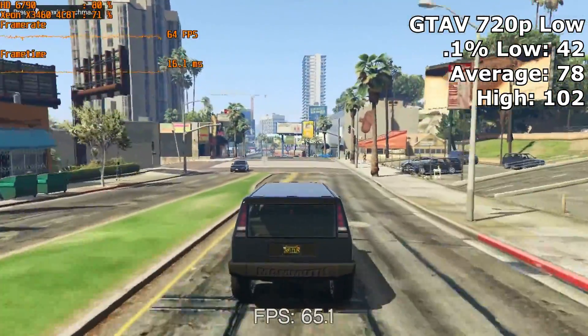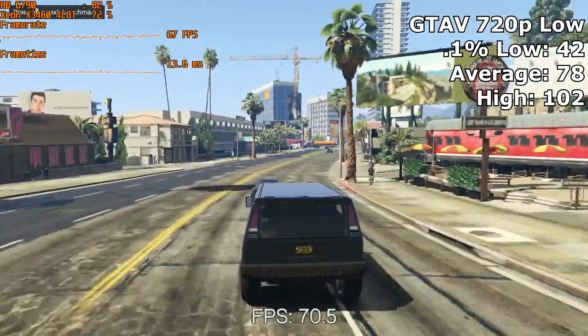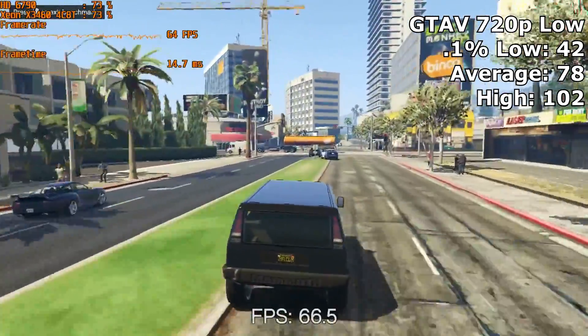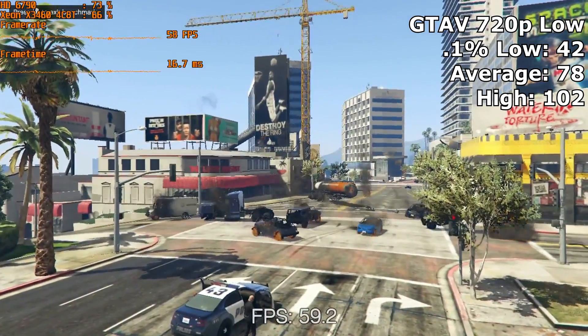In Grand Theft Auto V we managed a very nice 78 FPS average at 720p low settings. Even during the most particle effect heavy rampages, the frame rate rarely dipped below 42. And while just relaxing in the vanilla unicorn we got a buttery smooth 102 FPS.